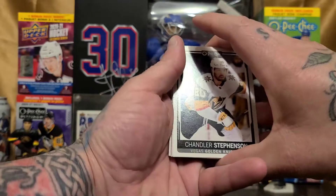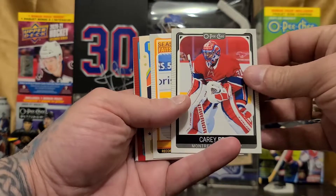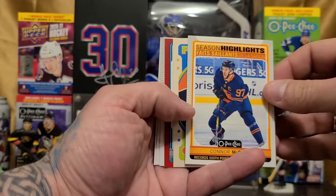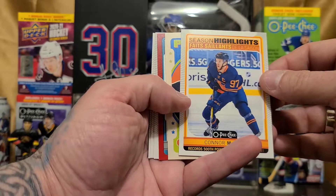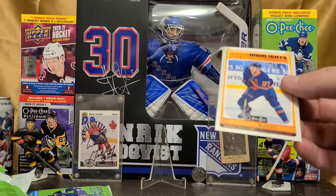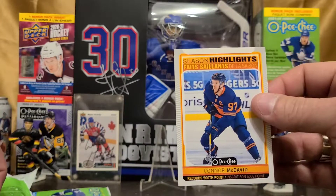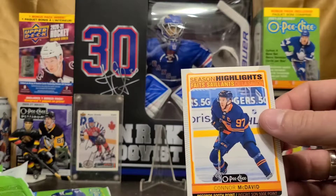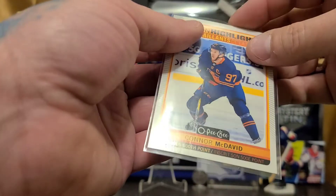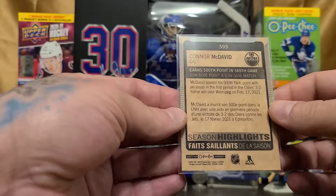Come on, big hit, big hit. That was good for a Carey Price. Oh yeah, baby — season highlights, Connor McDavid! We'll throw that in a plastic sleeve. Always nice to see a McDavid. Good player all around. And that there is the Connor McDavid season highlights card.